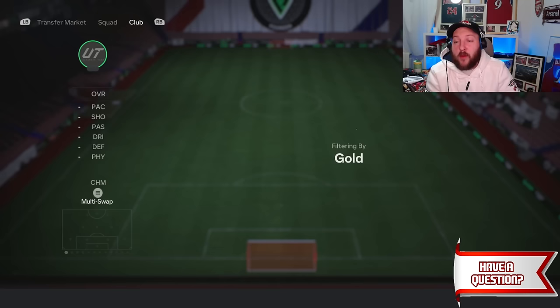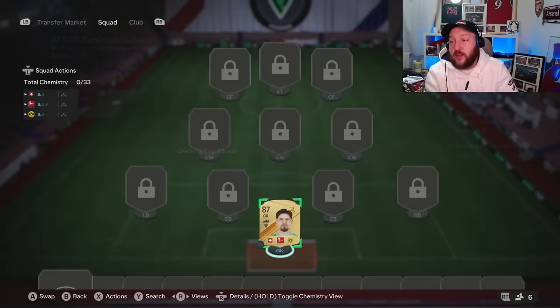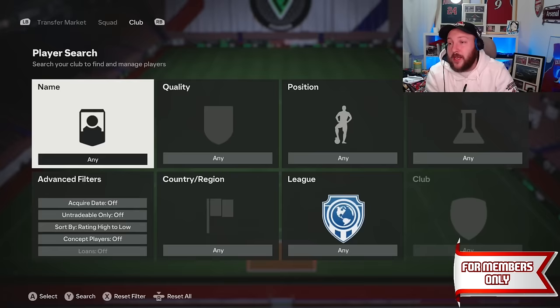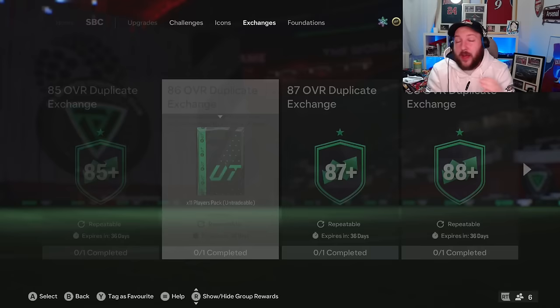I'm only putting 85s and higher into these exchanges. You basically want to put 86s to 89s in until you're in a good position. My first 85 in was just to show you what to do in that example. We've now got 30 players which is really nice — that's about 10 picks — absolutely helpful in terms of getting more fodder back.